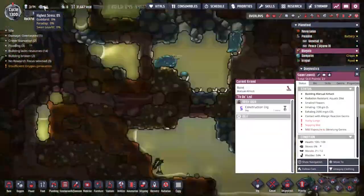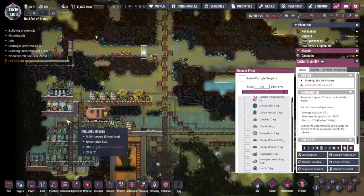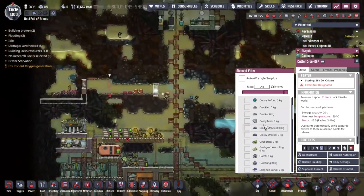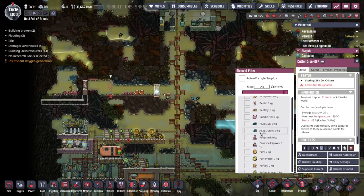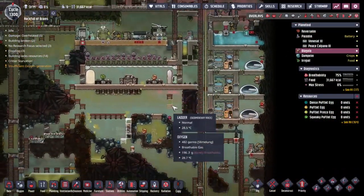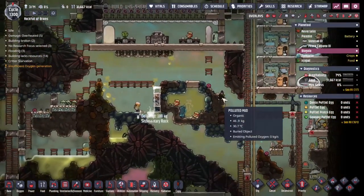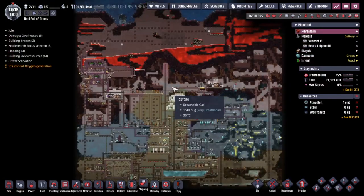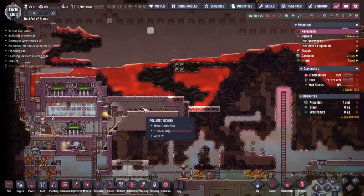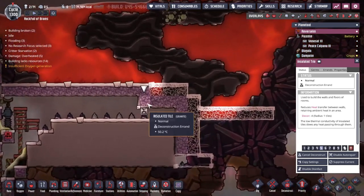Goddard, Faraday, and Swan Leavitt are the duplicants of choice over here on Blagolia. These guys got themselves a power network set up and a little bit of a fishing pond. And then we abandoned them for a little bit. So now we need to make good on the technical debt of just ignoring the base. We're going to go around and make sure that food can be more sustainable.